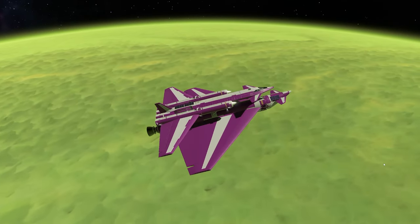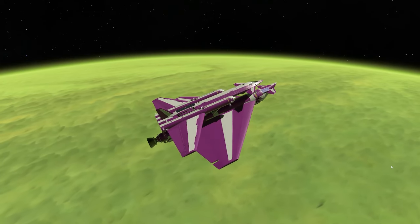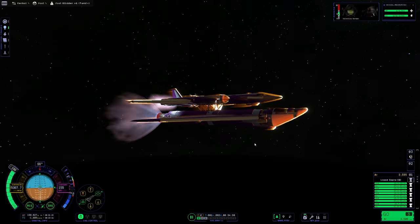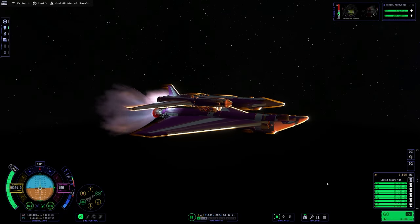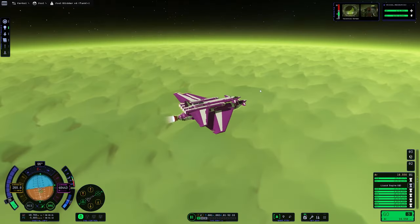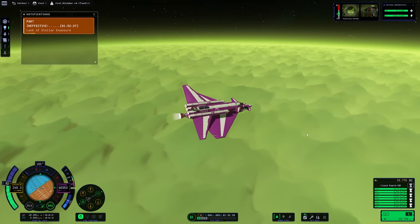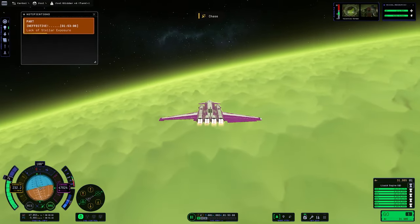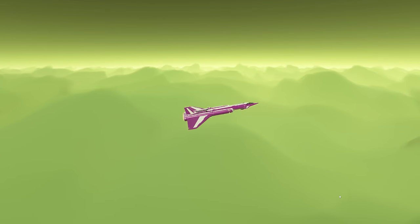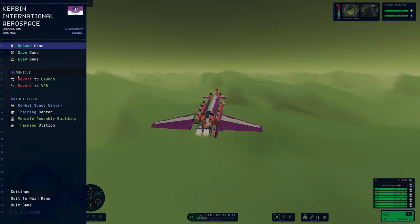First things first, I built an SSTO-style craft, teleported it to a low Joule orbit, and set about testing if what I was hoping to attempt was even possible. This was in December 2023, just after the For Science update had landed, and we weren't sure how the new aerodynamic and heating systems were going to impact getting into Joule. Time Warp still does weird things with aerodynamics, which left my SSTO rolling to the right. We got close to the cloud cover before having to do a desperate pull-up as the craft started disintegrating, reverting to the VAB to save Jeb.